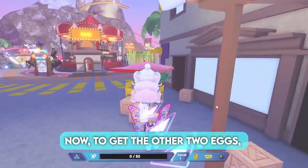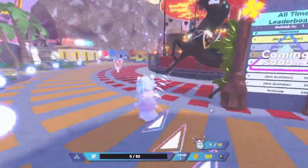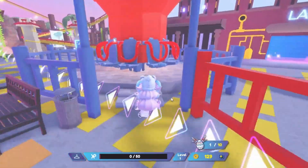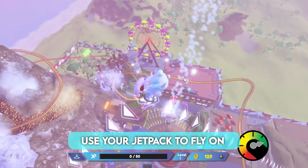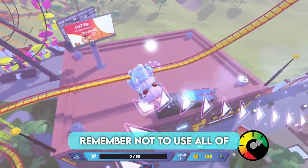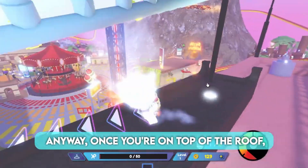Now, to get the other 2 eggs, come over here to this ride. And once you reach the top, you should get a jetpack. Use your jetpack to fly on top of this roof. Remember not to use all of your fuel too quickly. Anyway, once you're on top of the roof, get this egg.